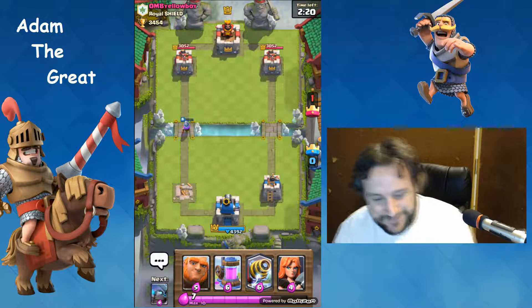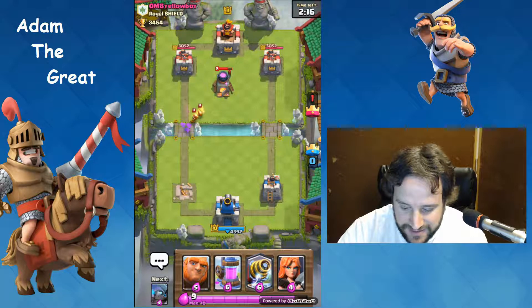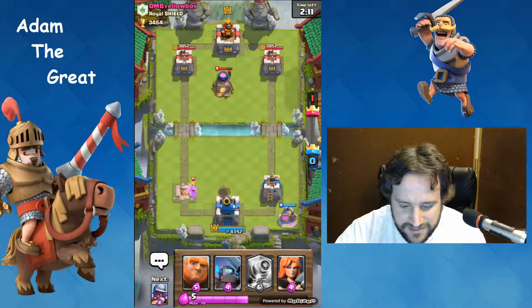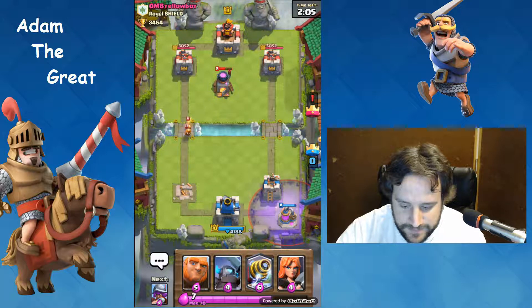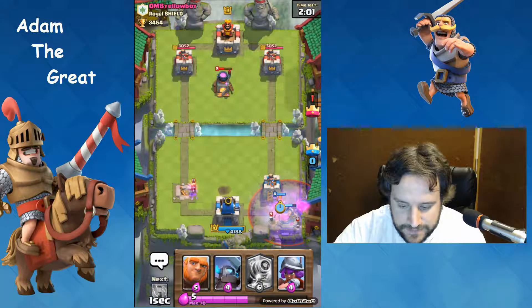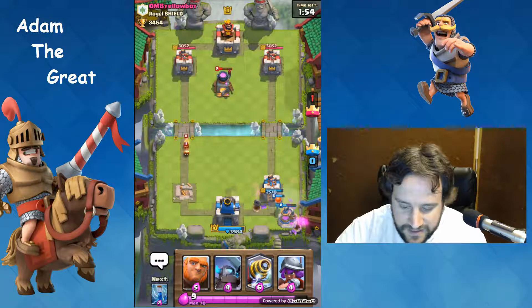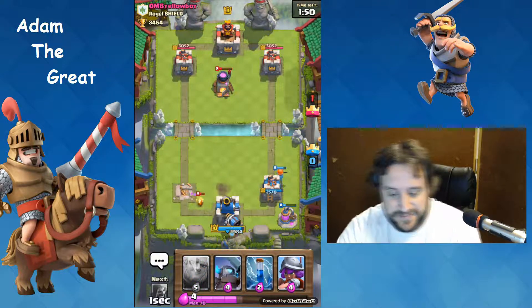There goes that tower. That was pretty bad, but at least we took down that thing a little bit. He's got to be using a ton of elixir - he's got to be low on elixir. Okay good, we're gonna put the Valkyrie right here. That didn't work out too well for him. Putting Sparky down - screw this guy.